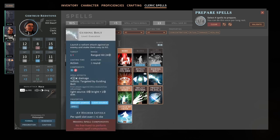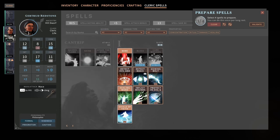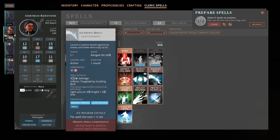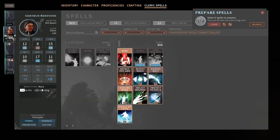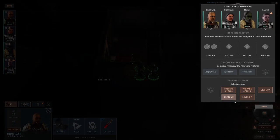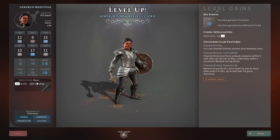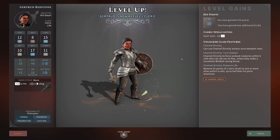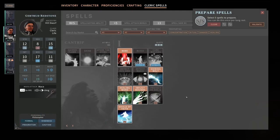Guiding Bolt does 4d6 damage. I'd rather just honestly have text like 4d6. I believe Inflict Wounds is 3d10, which is better, but 4d6 has potential to be almost as good. And it's a ranged spell, so I'd rather have Guiding Bolt. Then we're gonna level up our cleric — we might actually get some more spells. You gained 8 hit points. She's a d8 hit point for her class, so that's the best we could have done. We did get an extra spell slot for 1st level, so we might throw back on Inflict Wounds as well.